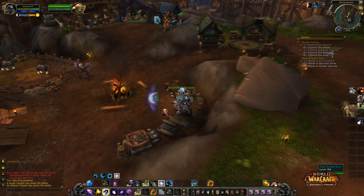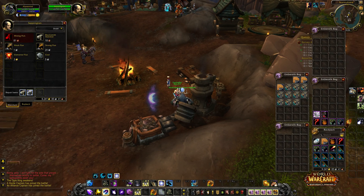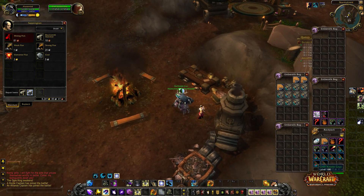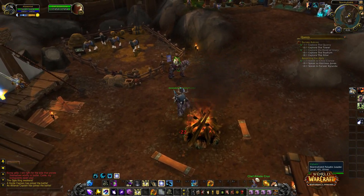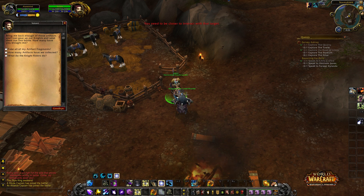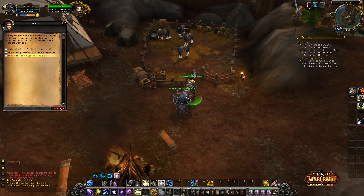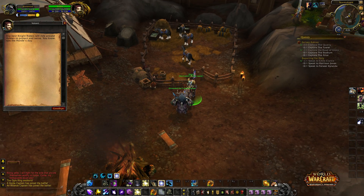You can buy really cool things at the vendors. This vendor has the normal blacksmithing thing where you can repair. This one is apparently a chef: 'Take all my artifacts, bring me enough of those artifacts and I can gear up our Knights and send them out into battle.' How many artifacts? What do the Knight Riders do?